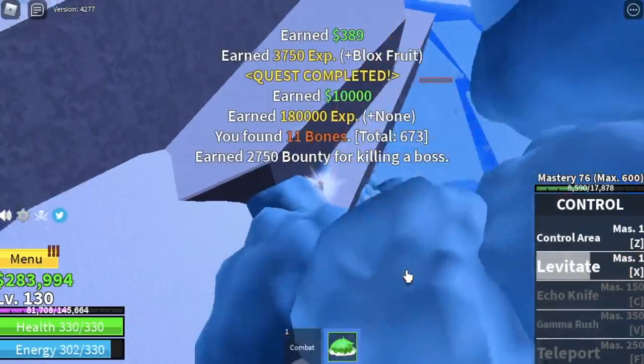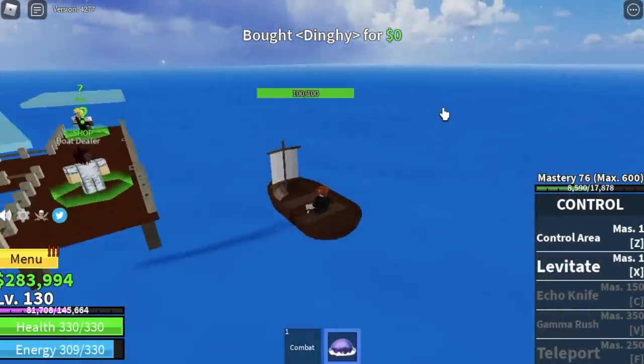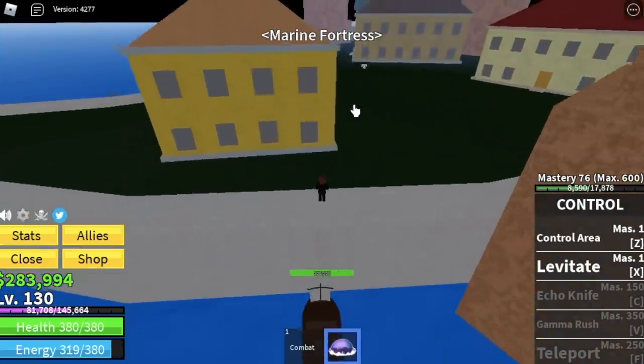Every time you have a chance to defeat the Yeti, go for it. At level 130, we can now go to the Marine Fortress. Stat check: 57 melee defense, all in the blocks.